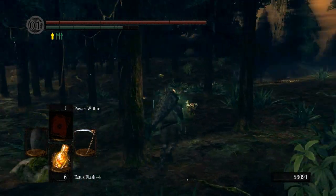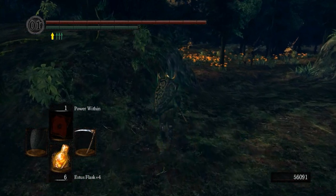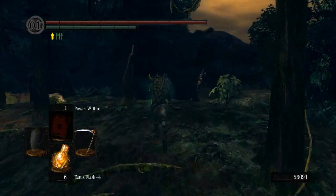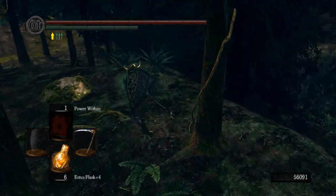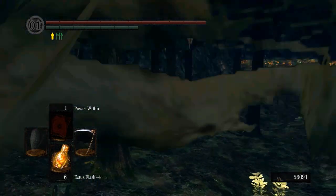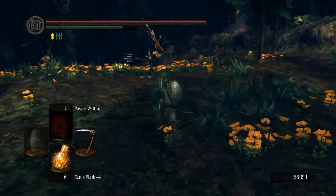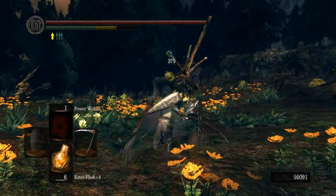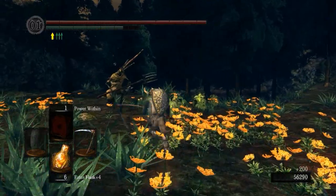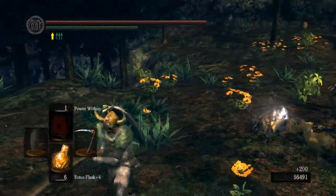I'm going to skip past those big guardian guys — they are actually pretty tough. There's not a lot of reason to fight any of the enemies here. I think I'm supposed to drop down there, so you come around this way and go around the corner. It's been a little while since I've been here. There should be a lot of enemies here — a giant and like two or three of those guys. This is one thing I like about the Great Scythe in the running animation.